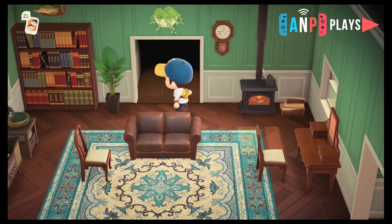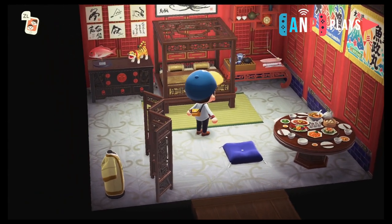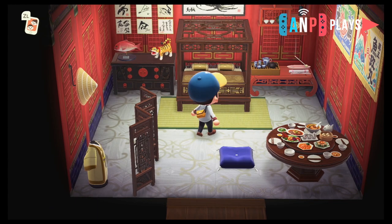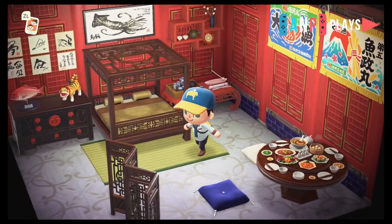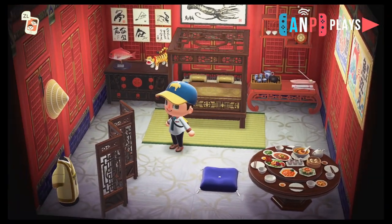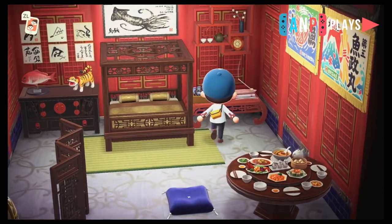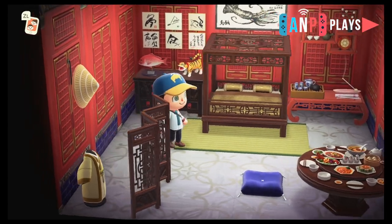Now we're leaving the kitchen and walking into the guest room. The theme is imperial. It's been really hard to collect all the furniture — I've been collecting things day by day, just finding things within my small circle of Animal Crossing friends. I've got the low end table, the shelf, the bed, the partition, the dresser nightstand, and of course the imperial table over here.